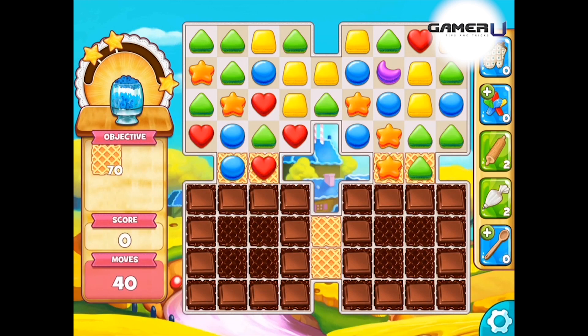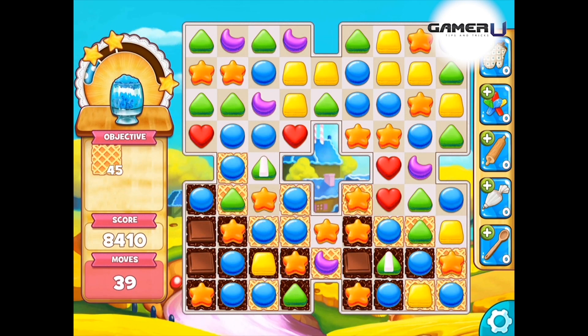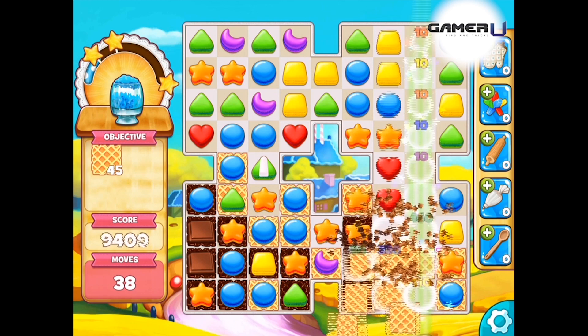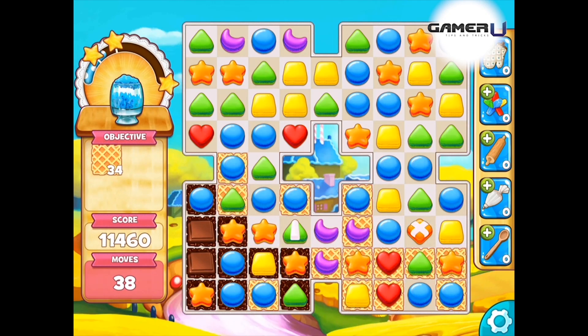Hey, what's up guys! We have level 35 of Cookie Jam for you today. Your objective is to collect 70 waffle crisp within 40 moves. In order to collect them, all you have to do is combine three or more of the same color on top of the waffle crisp so that you can collect it.